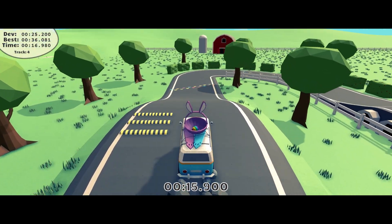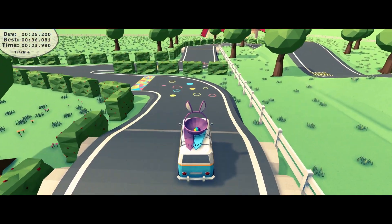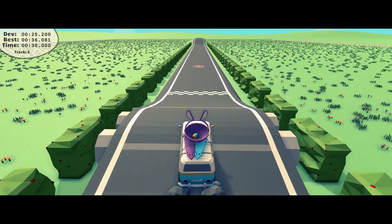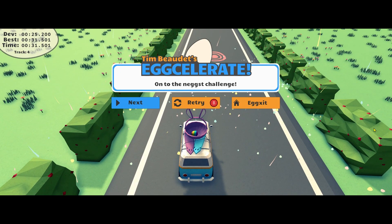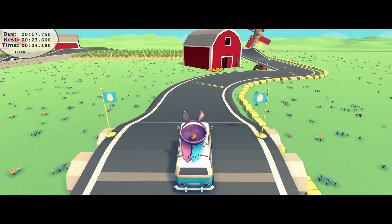At its core you could say this is a driving game. The goal is to drive your vehicle through the obstacle course and get to the end. The big complication is that you're driving with an egg on the roof which can roll around and easily fall out. If the egg hits anything other than the basket it'll break. The blurb says go fast and don't break an egg — easier said than done.